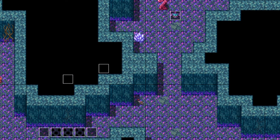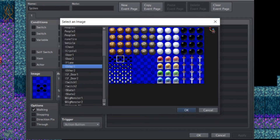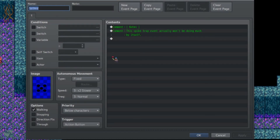Now we'll be talking about how we're going to be animating these spike traps. Here we have three events - they basically just have this spike-looking animation image. We won't be touching them that much except for the fact that we do want their priority to be below characters. Since it's an event with an image, they will default to the same priority as characters, but we do want to set the priority to below characters so that players can step across them. We'll be controlling all three of these with one separate event.